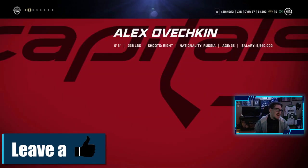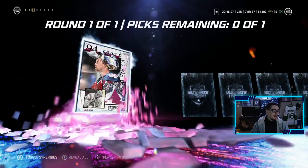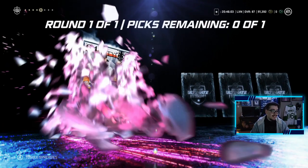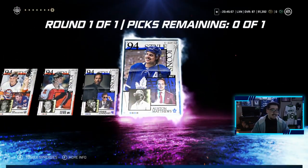It's gonna be hard not to take Alex Ovechkin, especially with Distributor, Wingman, and Workhorse, but for the team build I do need PK Subban. I'm going to have to take him. He is the guy I want — Matthews is the very last card — but we are making the 95 Matthews.